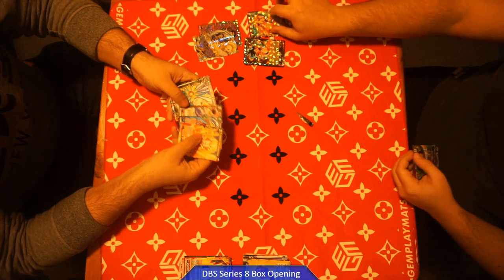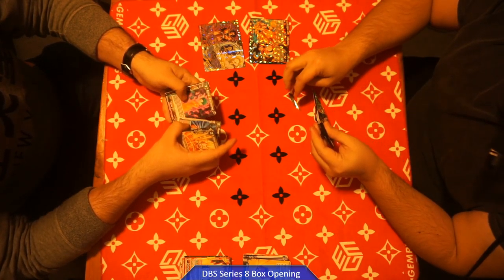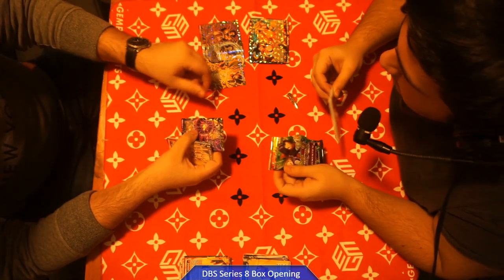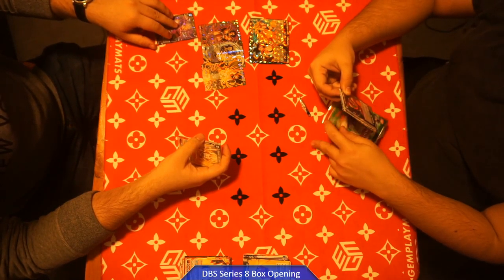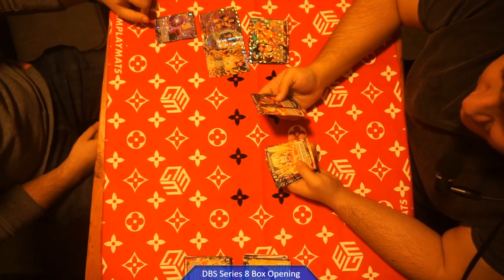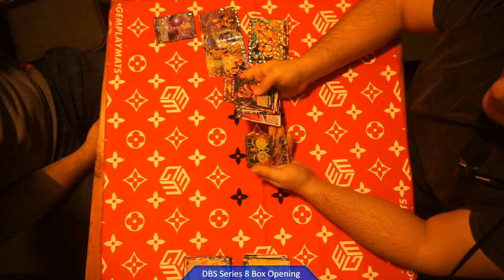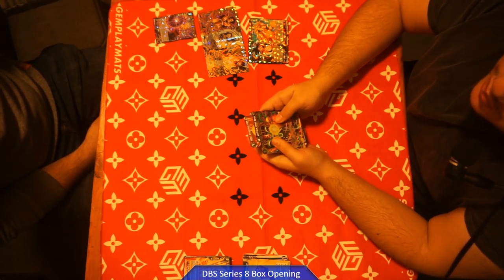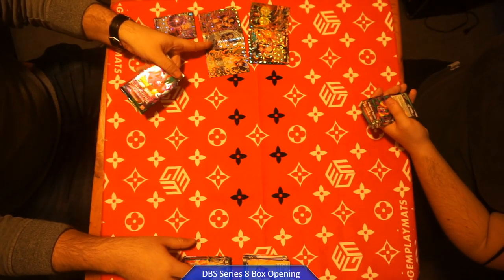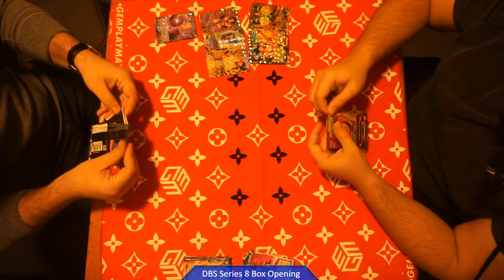I'm hoping to pull the SPR for the Heartful Plea. I don't really care about the heroic rares — they don't really do anything, they look nice but they don't do much for me. And this SR is the one that you need, so that's one down for Peter to get for his Android 21 deck. It's looking like this box is just gonna help Peter make his Android 21 deck.